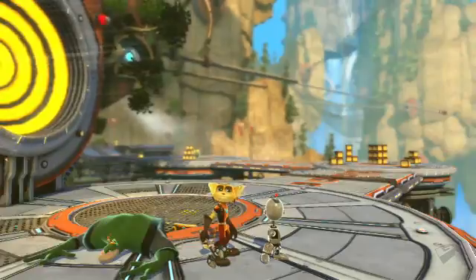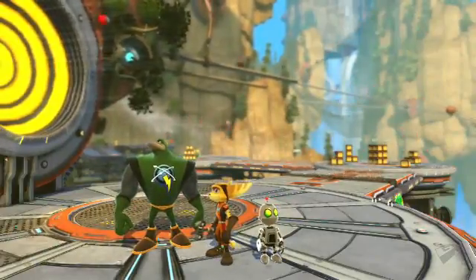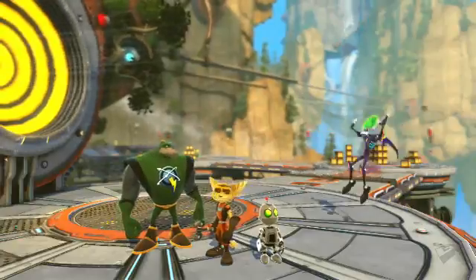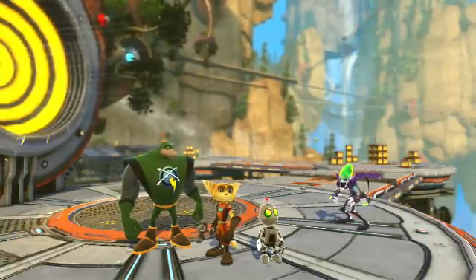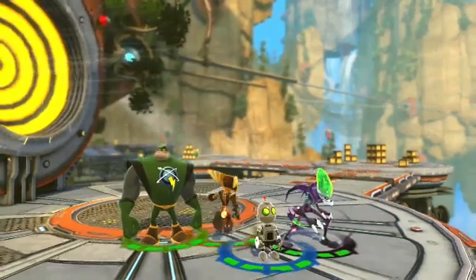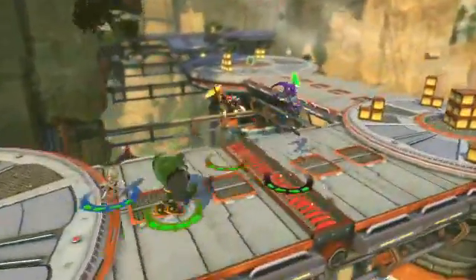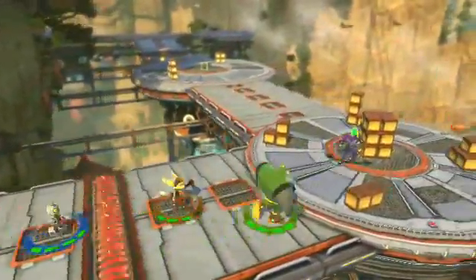We knew when we started out that we wanted to let people play Ratchet & Clank together, and from there it was a short leap to including Captain Quark and Dr. Nefarious. We really like the makeup of this group because these are four characters who don't always like each other. Quark's a bumbling idiot, Nefarious is evil, so there's tons of comic potential and tension with this group.